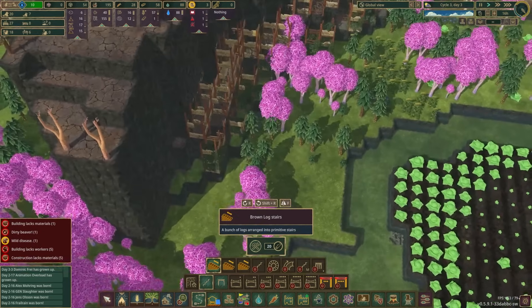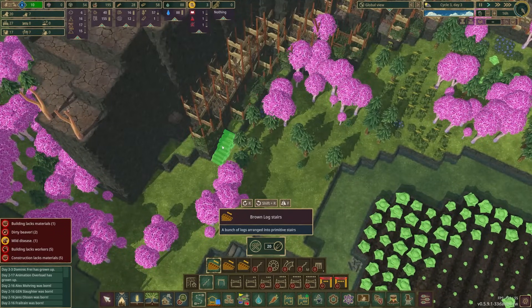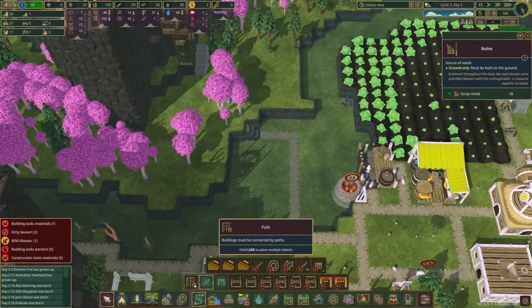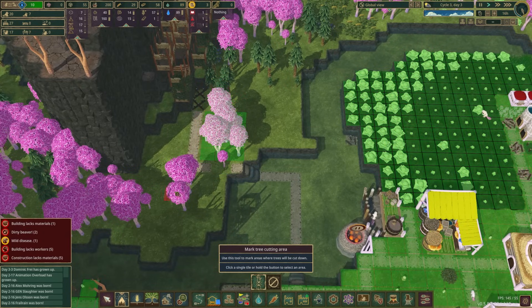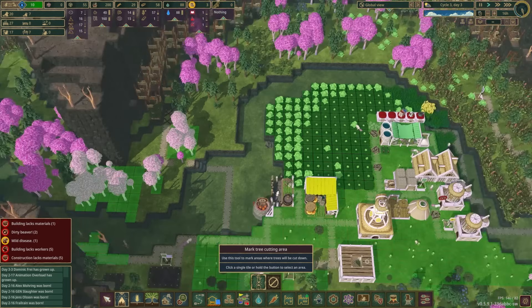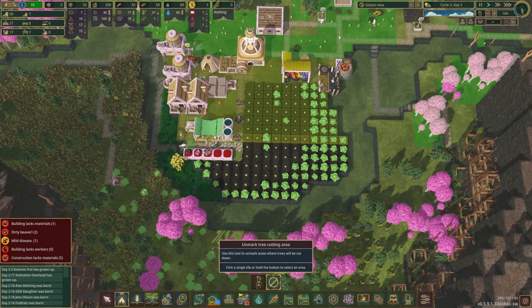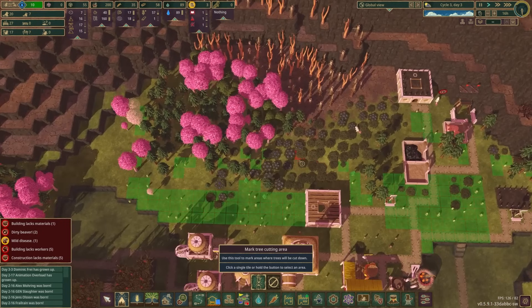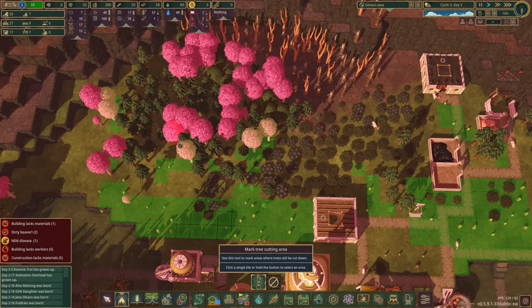I'll put the pathway here. This everblossom can get cut down — in fact, pretty much all the everblossoms everywhere can get cut down because their only purpose is just to have wood. I should also probably unmark all of this as cuttable. I'm committing to not rushing through this one, at least early on, because we've got a lot of stuff that could possibly go wrong and I do not want to end this series prematurely because of some stupid mistake.